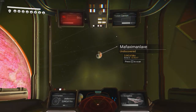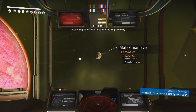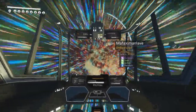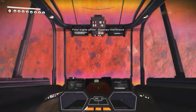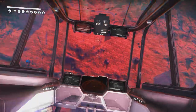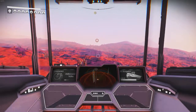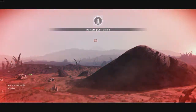Today we're going to Mafax in Manlave — to this weird planet. Five, four, three, two, one, and we're on the planet's atmosphere. Here we go, looks like a weird red planet today. Let's see what we've got to explore. Looks interesting, don't think I've seen anything like this before. Let's land and see what we get. And ka-chunk.